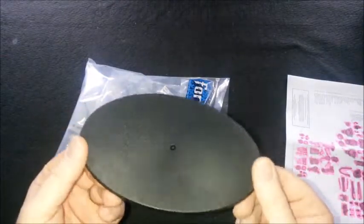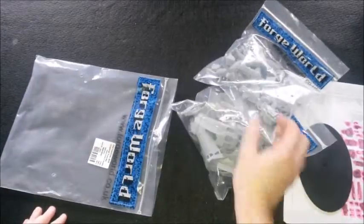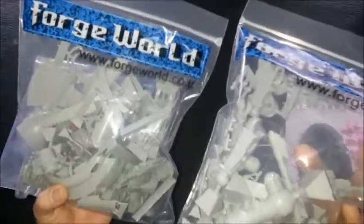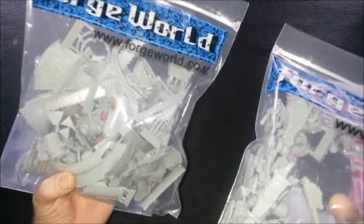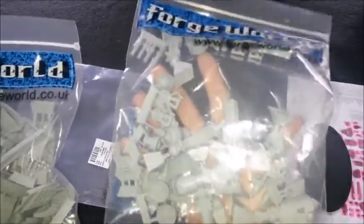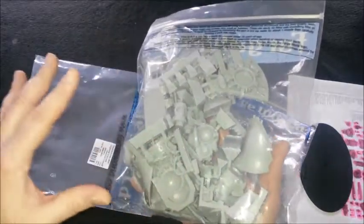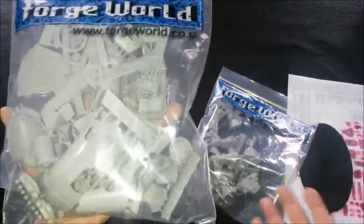For your 170 pounds you get two regular-sized bags of Forge World bits. I think one bag contains common pieces — like the legs and feet, which are the same across the three versions of the Cerastus Knight — and the other bag contains pieces particular to the specific pattern you've bought, in this case the Acheron. That could be completely wrong, but it makes sense to me.